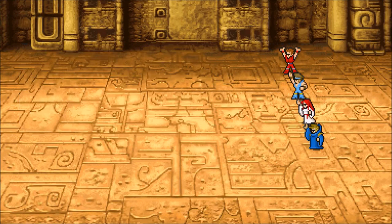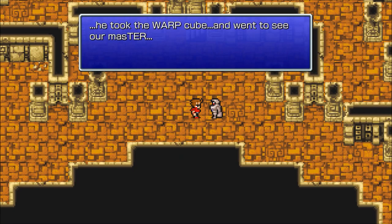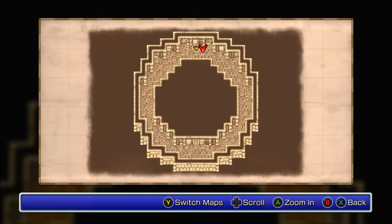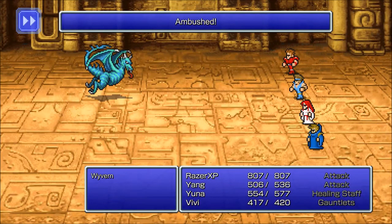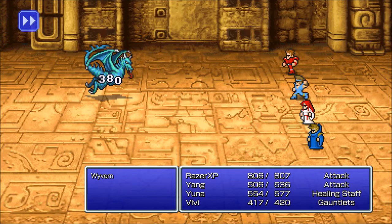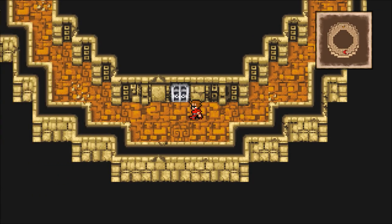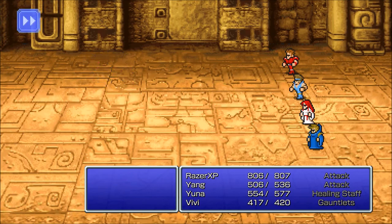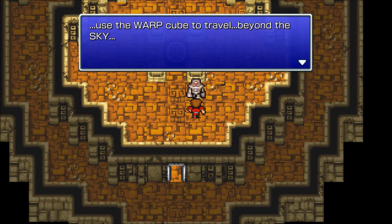Looks like we got a robot here. Our friend left on a journey to the west — he took the Warp Cube and went to see our master. We have a room to the south there, and we have a Wyvern which we find on the world map. Easy battle — Blue Dragon. Use the Warp Cube to travel beyond the sky; it will take you to the Flying Fortress.